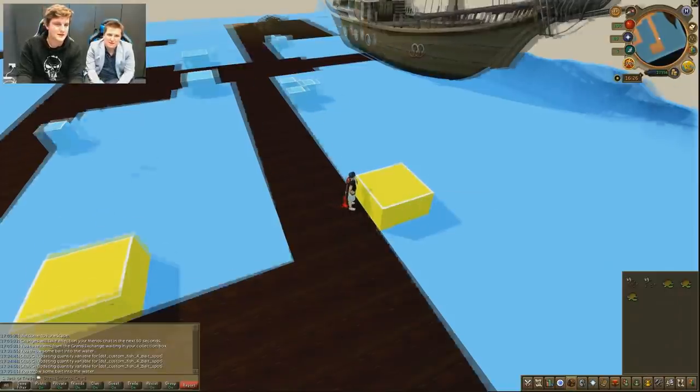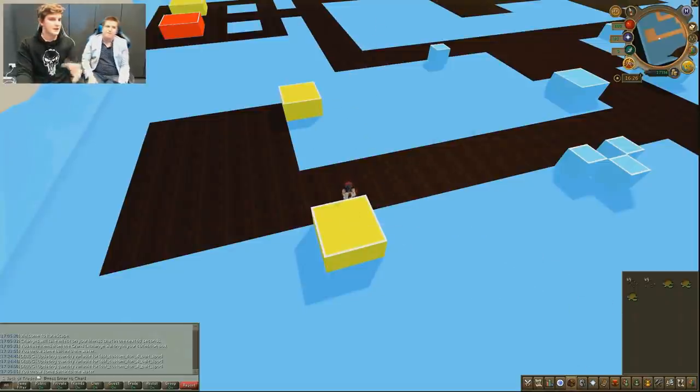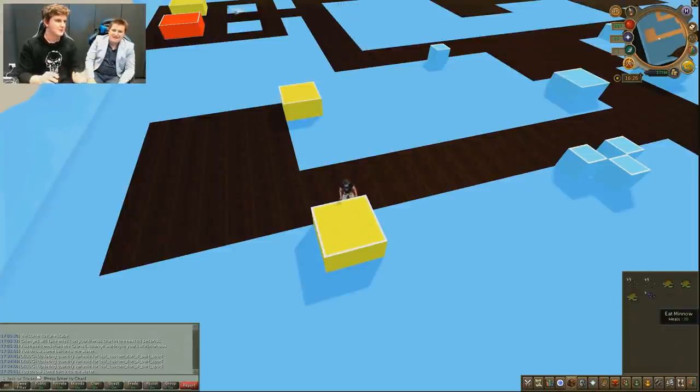The next mechanic is shoal spots. By and large this is going to work very similar to current fishing — AFK fishing with some pretty decent XP rates. The fishing spots will move around but only every once in a while, not very often. It's pretty laid back and will feel very similar to how fishing currently is. The difference is these fish will be stackable, though they heal a very low amount of HP.